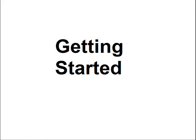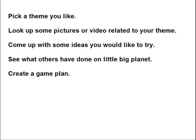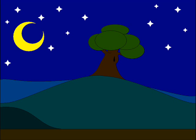Since all levels start with an idea, we'll begin with a theme. Pick a theme, research it a little bit if you want. Then come up with a game plan to determine the direction your level will take. For this tutorial I've decided on a forest at night with a moonlit sky or a starry sky.